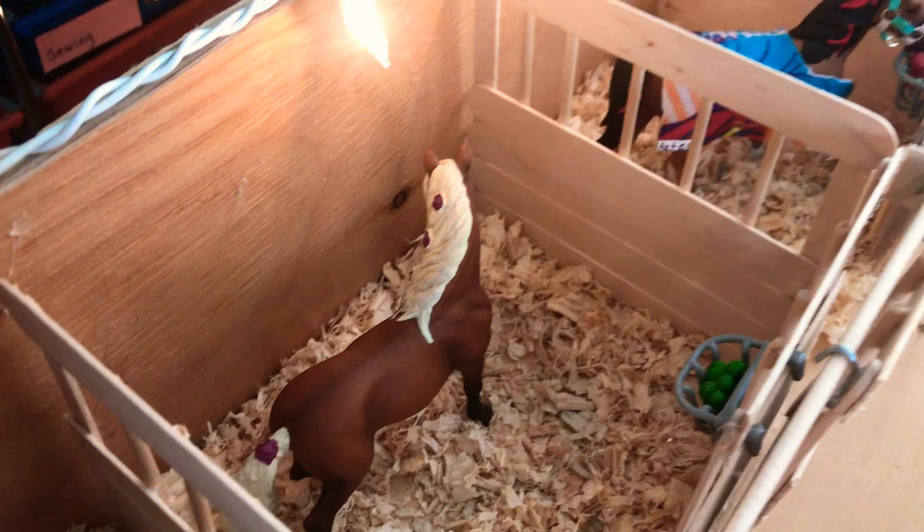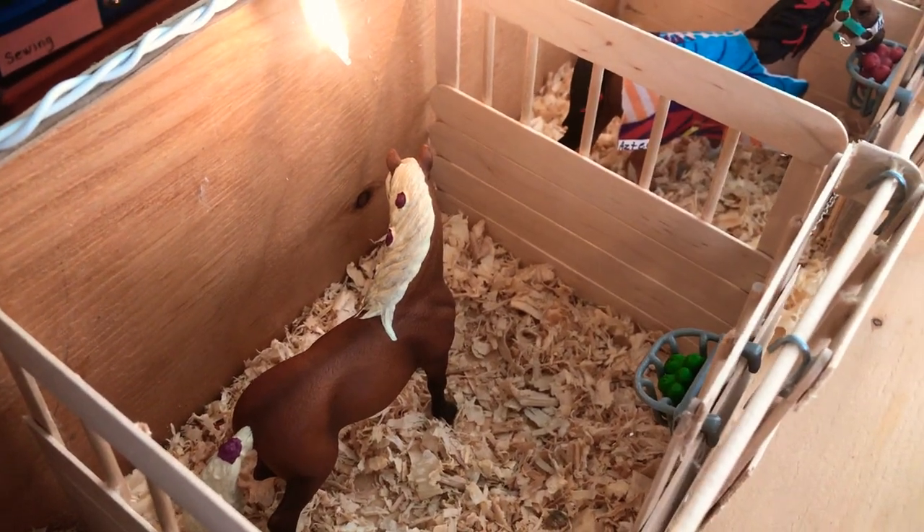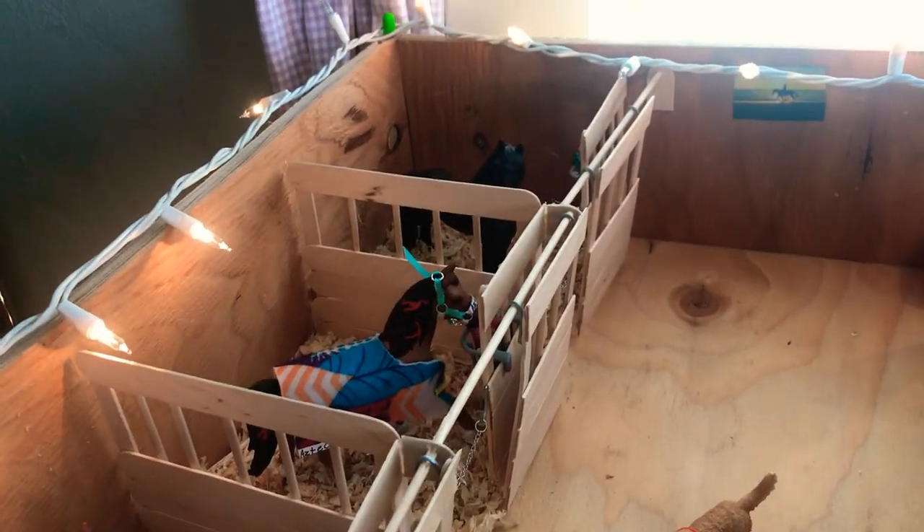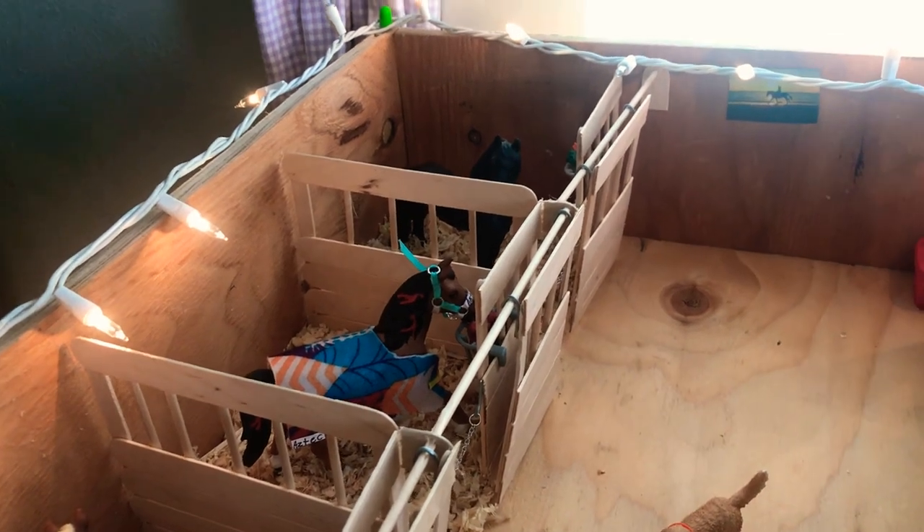Alright, and then here's our main barn. This is the gelding and stallion side. First up we have Arrow, my Quarter Horse stallion. Right there is Warrior, my Pasifino stallion. Right there is Aztec, my Quarter Horse gelding. And back there, finally, is Peter Pan, my Friesian stallion.